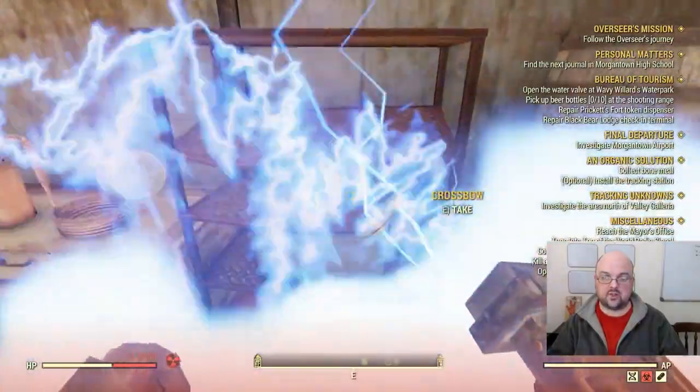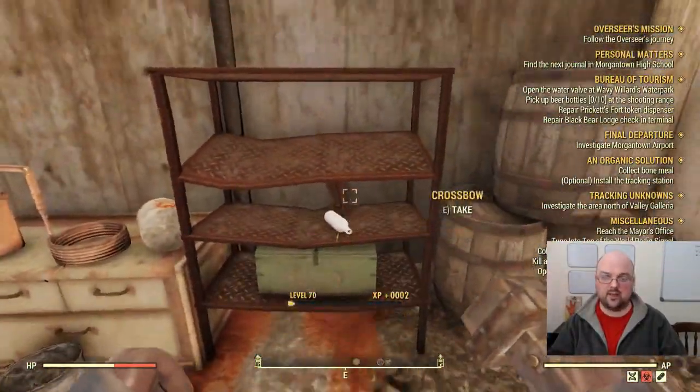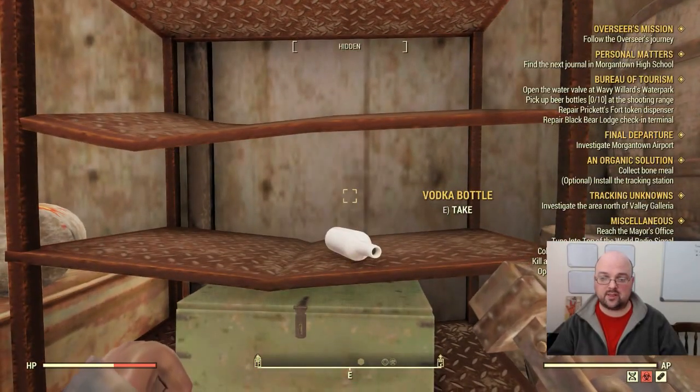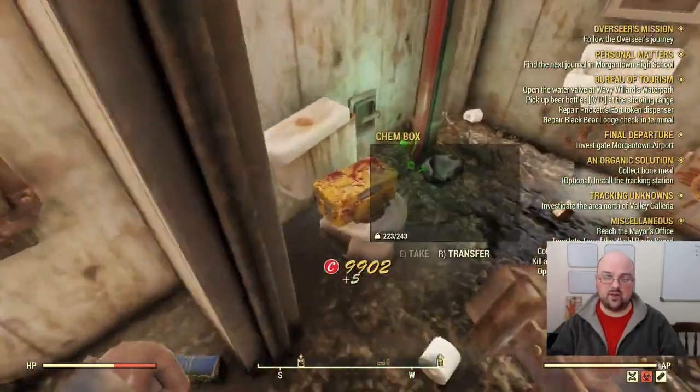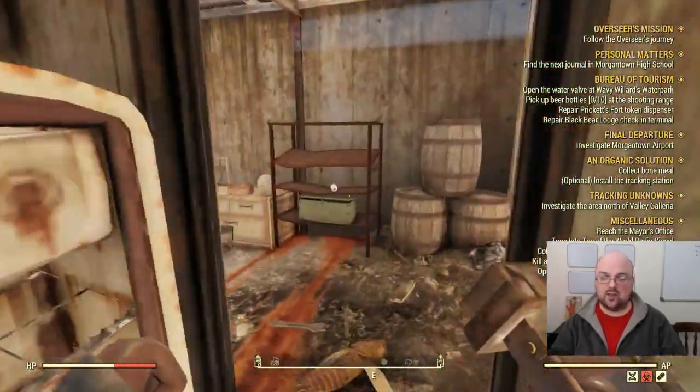The spot we're looking for is right here on this shelf — as you can see, there is a crossbow right there. The crossbow will always spawn on the shelf unless somebody else has already taken it on this particular server.